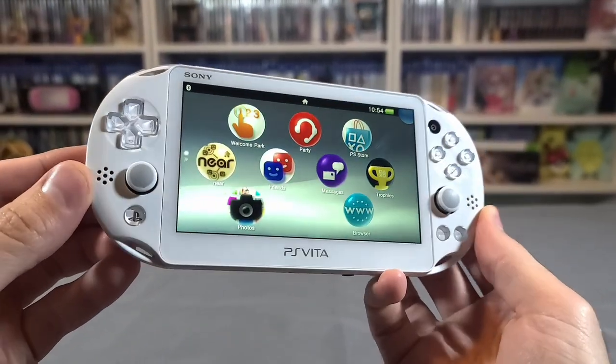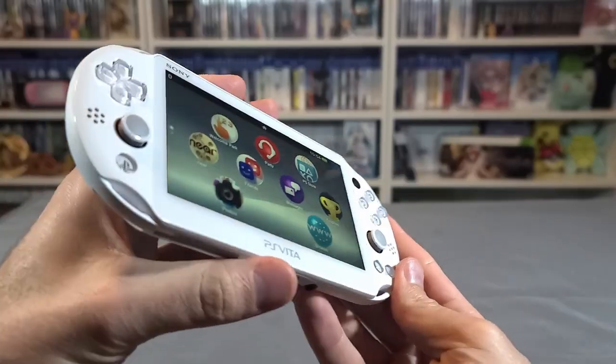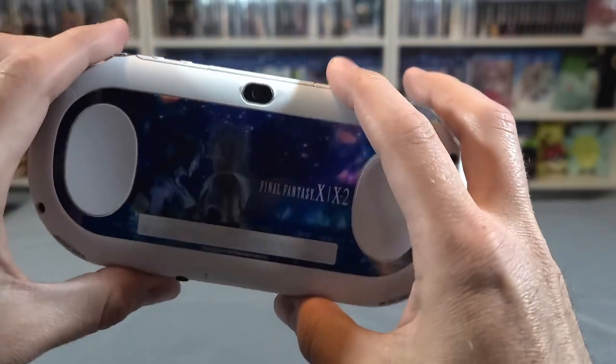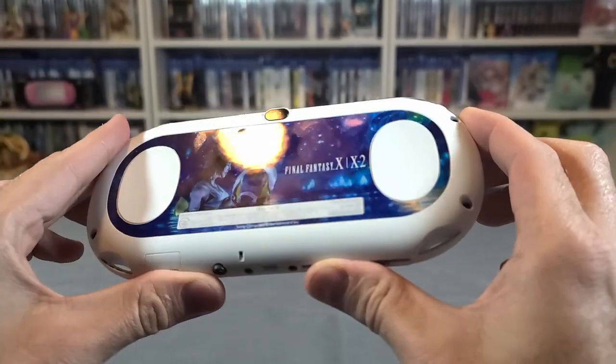And here's the console from inside the box — the cleanest white slim model ever. It's beautiful. The back has more incredible art on it. I'm so happy to have these in our collection — they look great on the shelf.